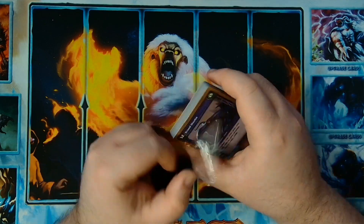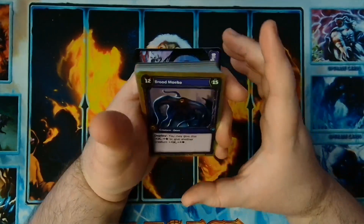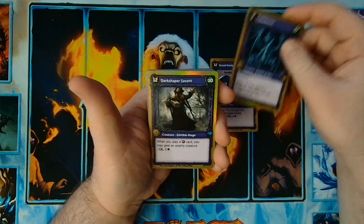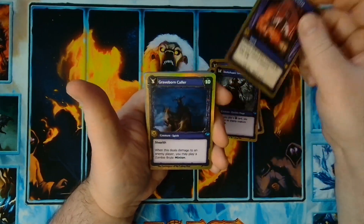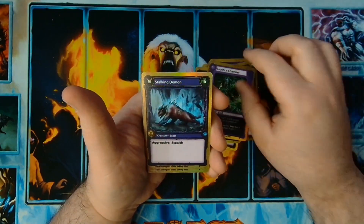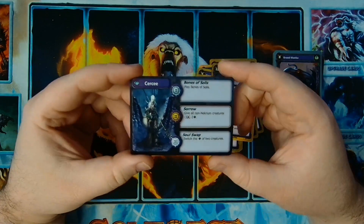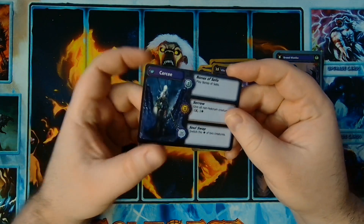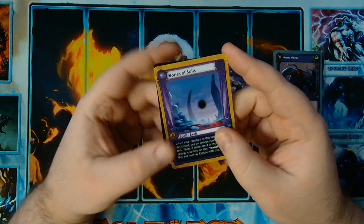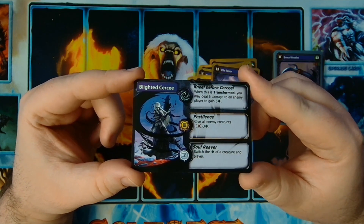Now we've got our last foil deck out of our Kickstarter foil collector edition display. We can see we have a Blighted Cersei here — that's a really good way to end this. We've got Brood Meba, Cackle Bones, Dark Shaper Savant, Explosive Demise, Braveborn Caller, Horrific Geist, Malicious Deathseeker, Sacrifice Chamber, Stalking Demon, Vile Terror — and if you guessed it, a Cersei. We've got Bones of Solace, Sorrow, and Soul Swap.